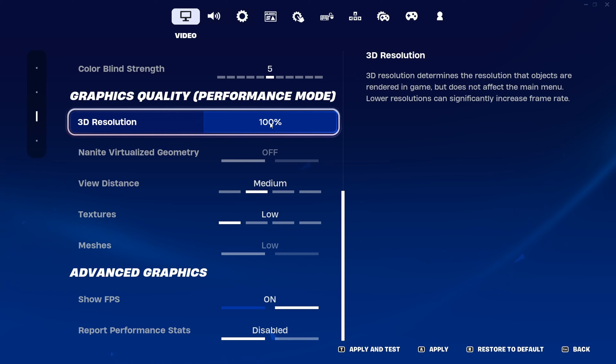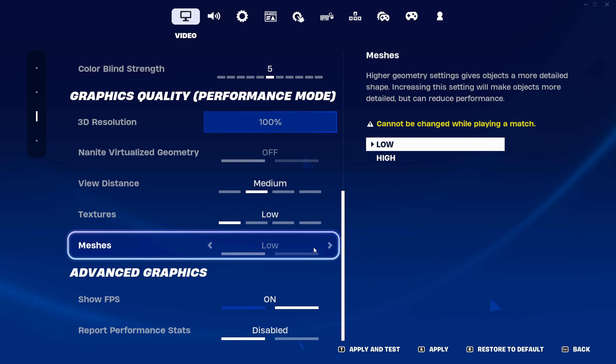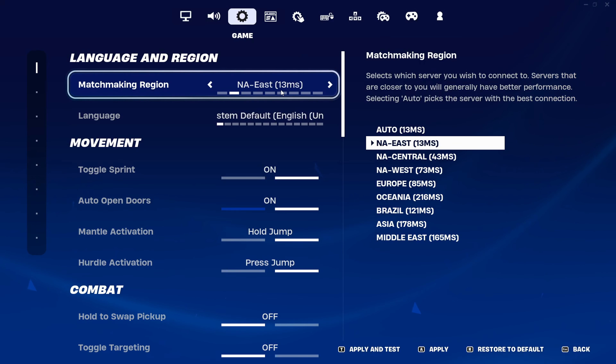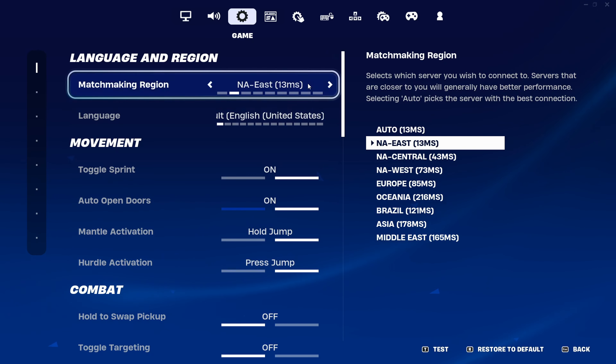For frame rate limit, I put it to whatever my monitor is — so if your monitor is 140Hz, put it at 140; if it's 240, put it at 240. For rendering mode I have it on performance mode because it gives me the least delay. In my performance mode settings I put 3D resolution on 100, view distance on medium, textures on low, and meshes on low.